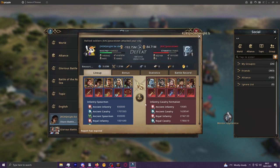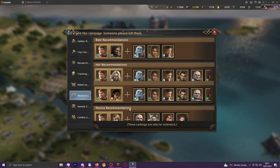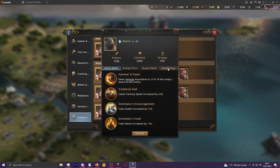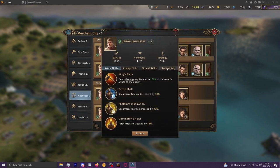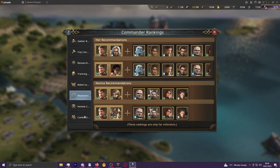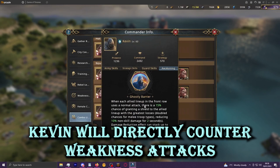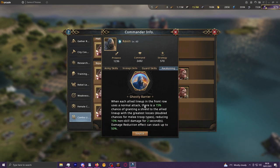Kevin has been popular because he counters weakness very effectively, and weakness is probably the most popular mid-spender build. His four star: when each allied lineup in the front row uses a normal attack there is a 15% chance — doubled to 30% for melee troop types like infantry — to shield the lineup with the greatest losses. When Jamie's weakness attack then targets the enemy lineup with the most troops lost, Kevin funnels flat damage reduction onto that lineup and reduces weakness attack damage by a huge amount.